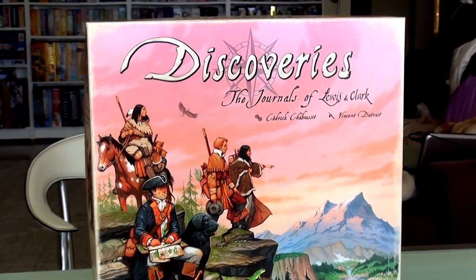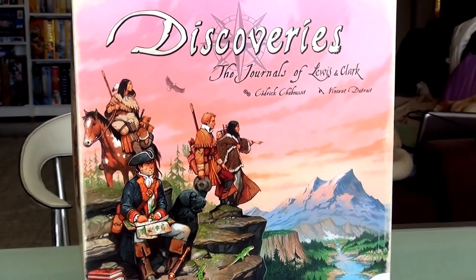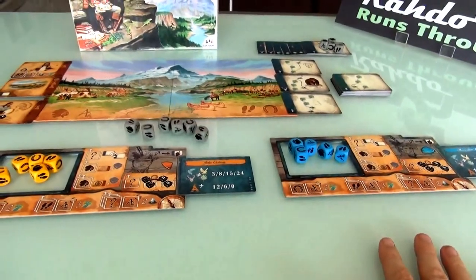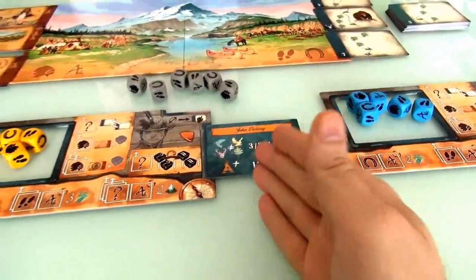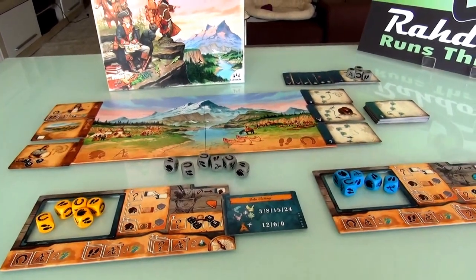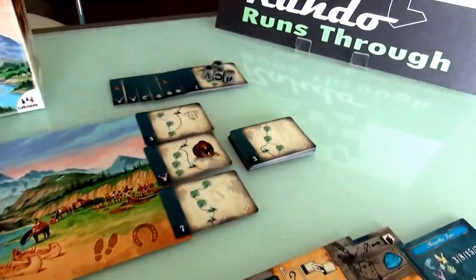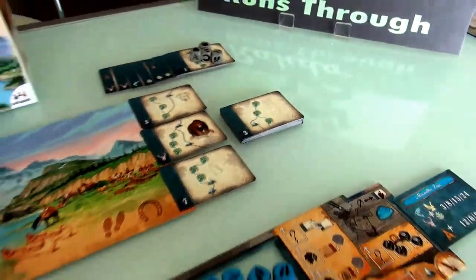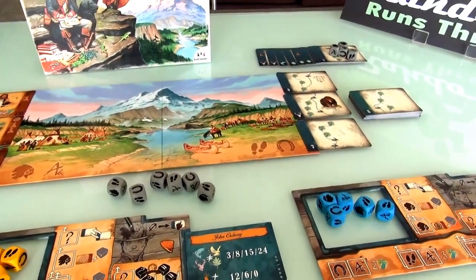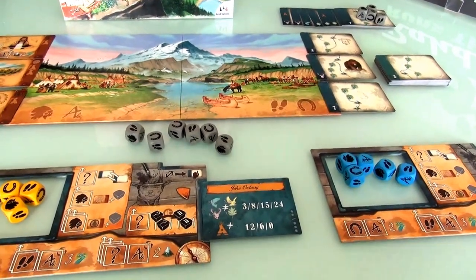Unlike his previous game, Lewis and Clark — which was a fantastic, phenomenal card-based racing game where players run competing expeditions trying to make it to the West Coast first — in this game we are all members of the same expedition. Jen is going to be Meriwether Lewis, and I'm going to be John Ordway, another one of the leaders of the original expedition. You can have up to four players, with one person playing Clark.